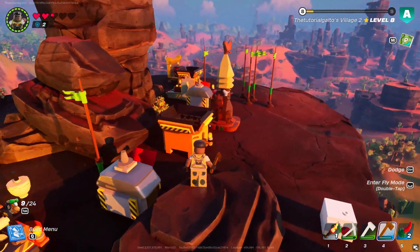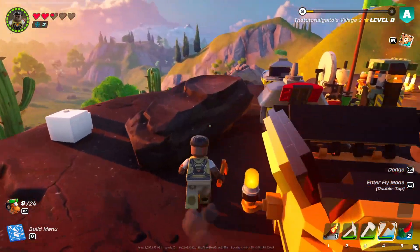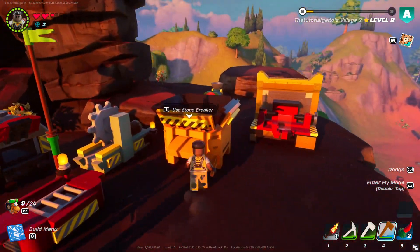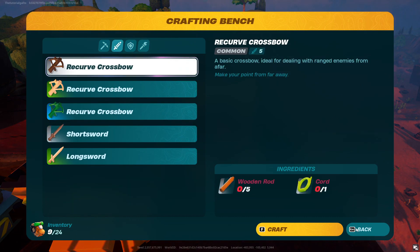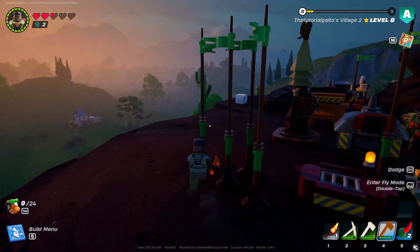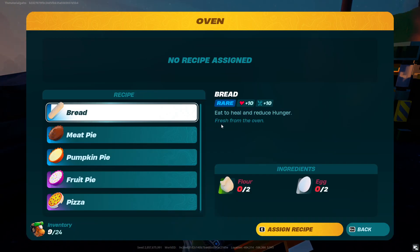The other way to actually get new recipes is to make sure that with whatever actual resources you have — so for example this crafting bench — just make sure that you always have the things that are needed to upgrade them. So if you do need to upgrade, you will receive a lot of new recipes once you actually do so.